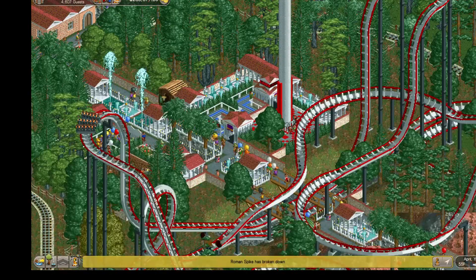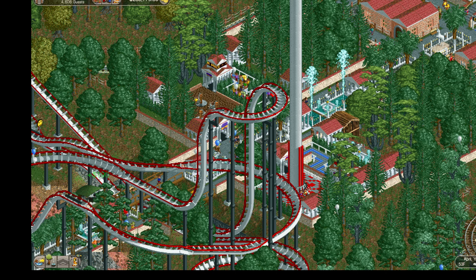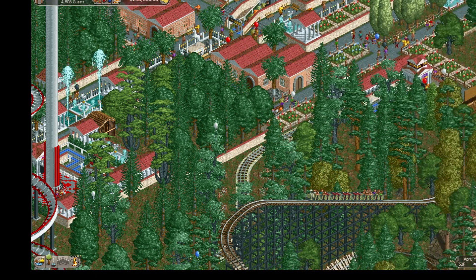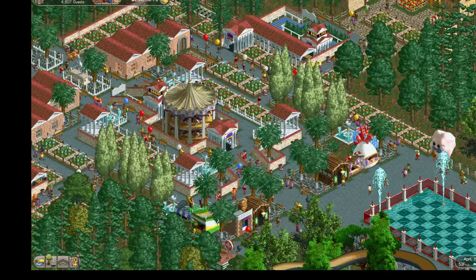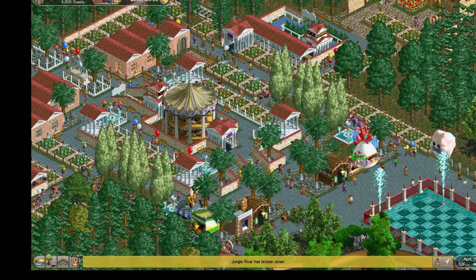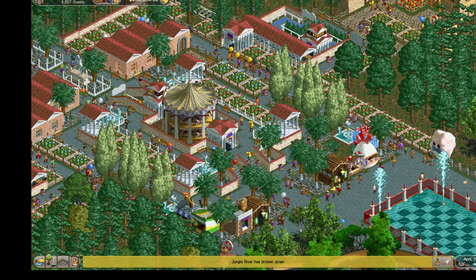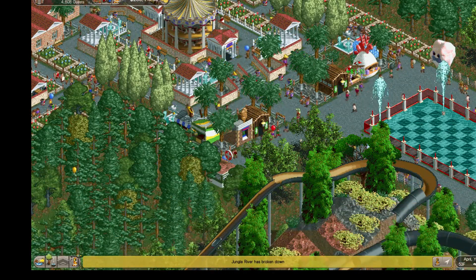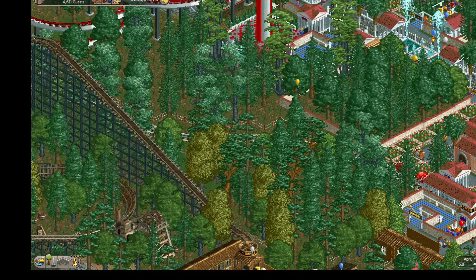We've got two more flat rides here: the Roman Spike, basically a drop tower, and the Roman Mace, a variation of the ride where you sit and you spin. And then there's the main carousel — kind of the centerpiece. It's not exactly dead center of the park but it's pretty close.